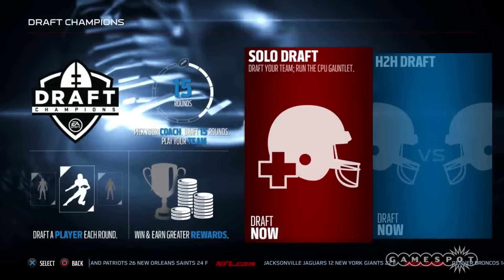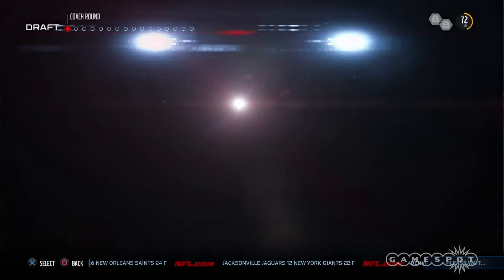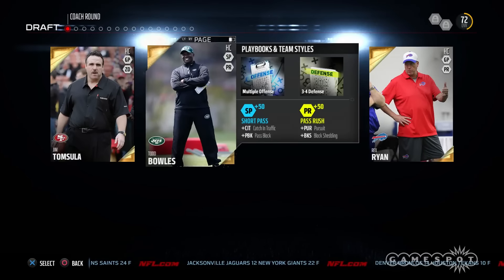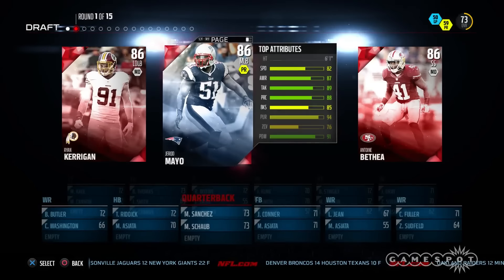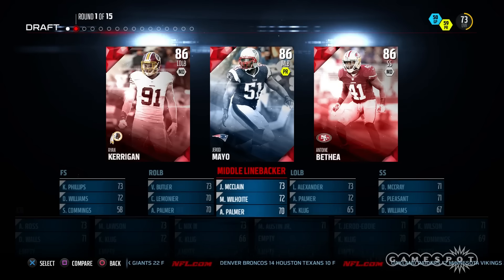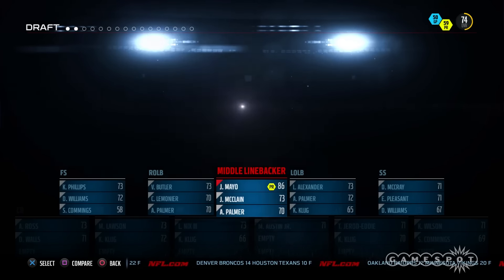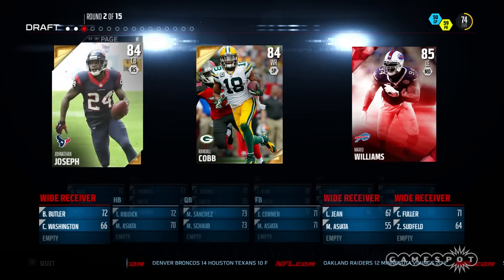Madden 16 proves that EA Tiburon isn't shy about experimentation, as this year's game sees the introduction of a new team-building, fantasy football-inspired mode called Draft Champions. Along with picking an active coach, you undergo 15 rounds of drafts. Each round limits you to a small selection of random players of a specific position. That means you'll get completely different teams every time you restart. It's a novelty-free mode that makes for a fine addition to the suite of modes in Madden NFL.